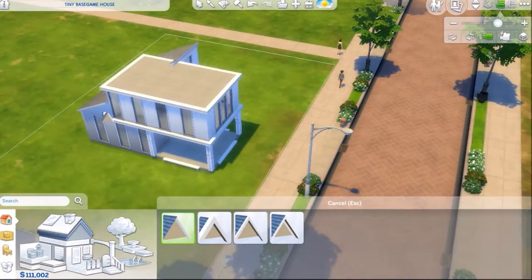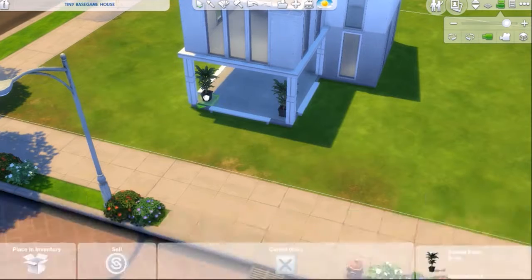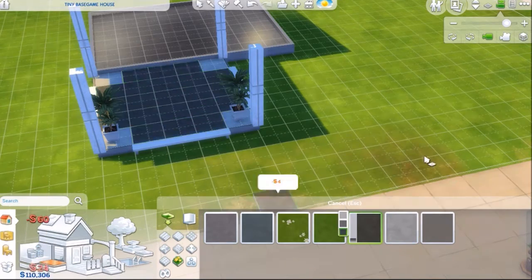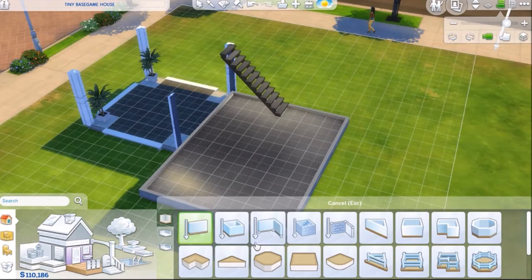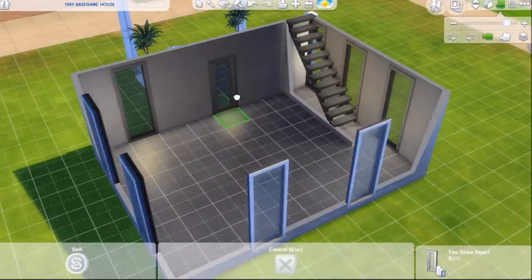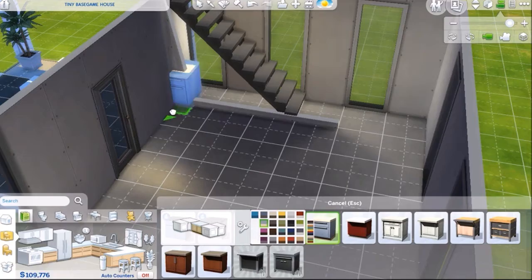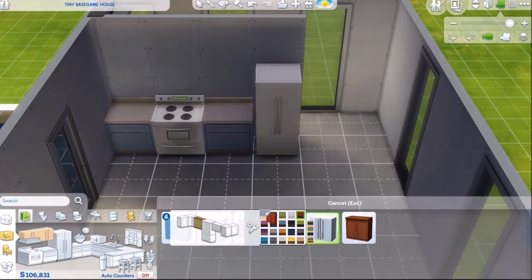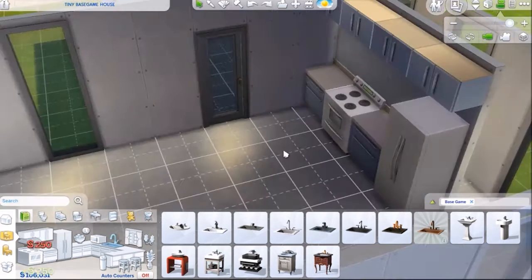I originally was just going to do this house black and white, like I usually do. You do see me use a lot of black, white, and grays — really neutrals — because I feel very safe using neutral colors. Black is black and white is white; it's really hard to mess that up. But if you use pink, sometimes it's the opposite shade of what you really want, and it's just unpredictable. Some items from different packs don't match other packs by color, which is kind of irritating. But I did end up adding color to this house.